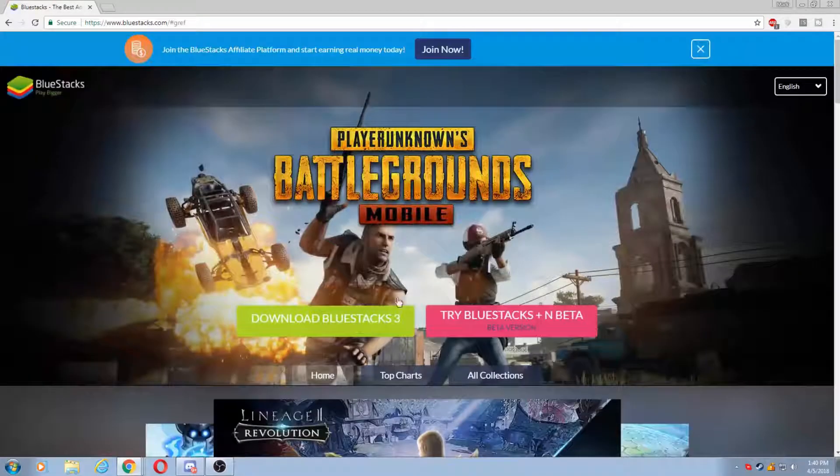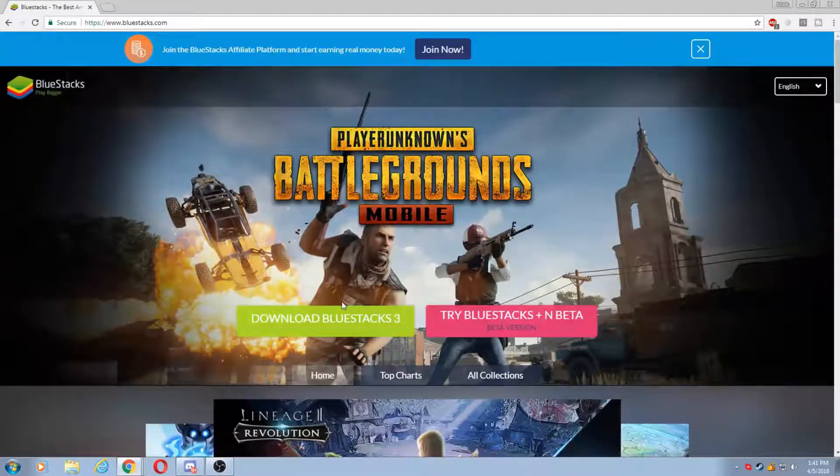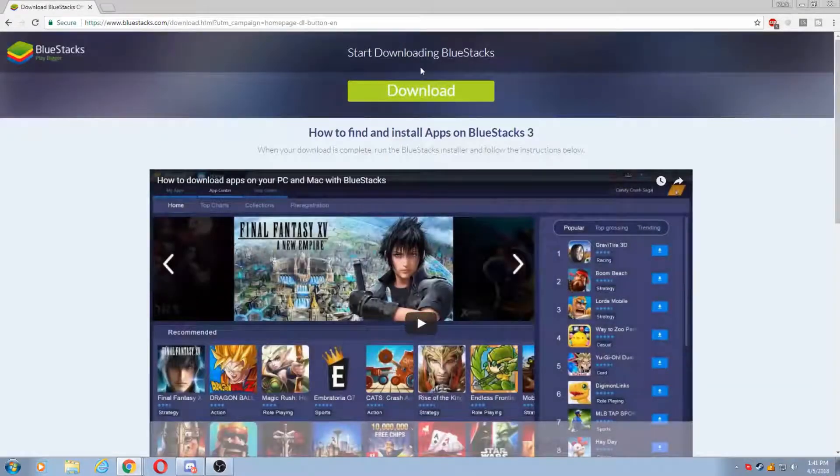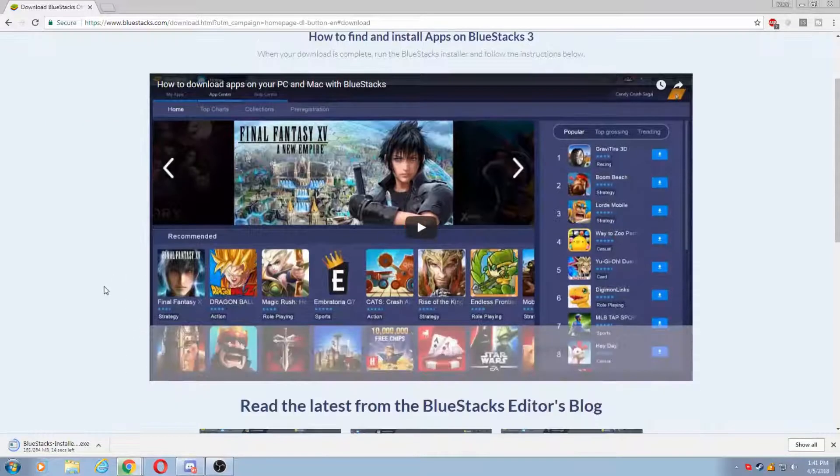There it is — the download link right here. Let's download BlueStacks 3. I'm going to go ahead and click on the Download button. And while it's downloading, you can even see down here the games they've got available for BlueStacks.